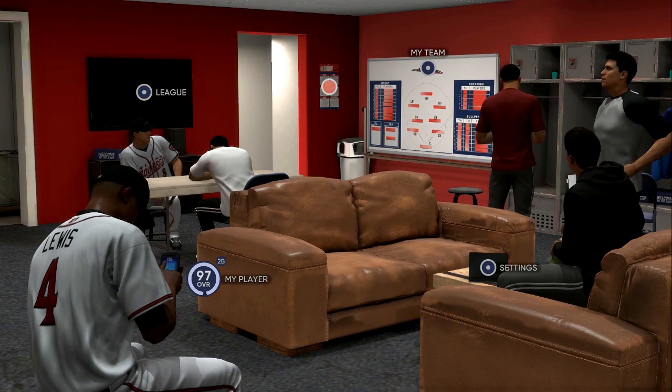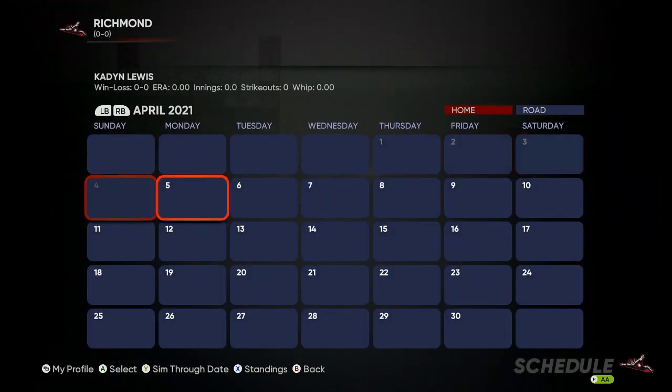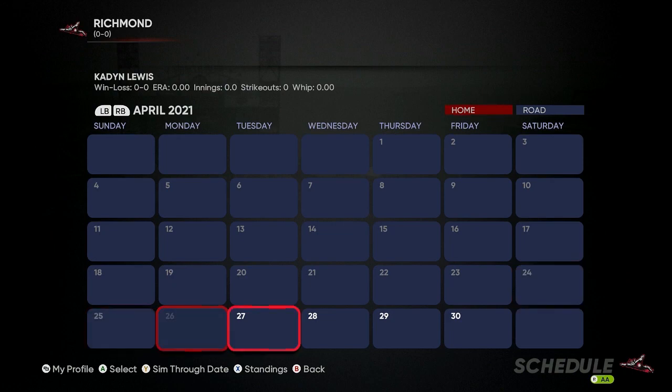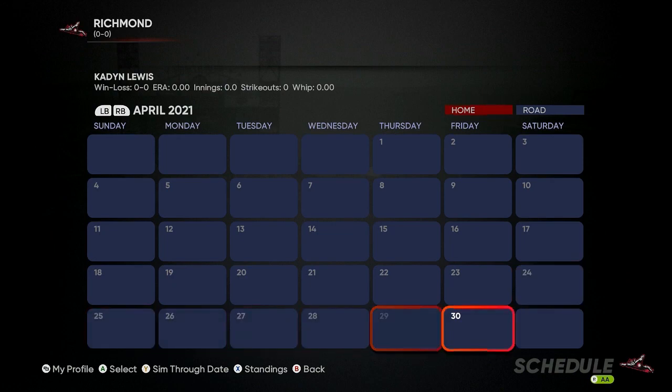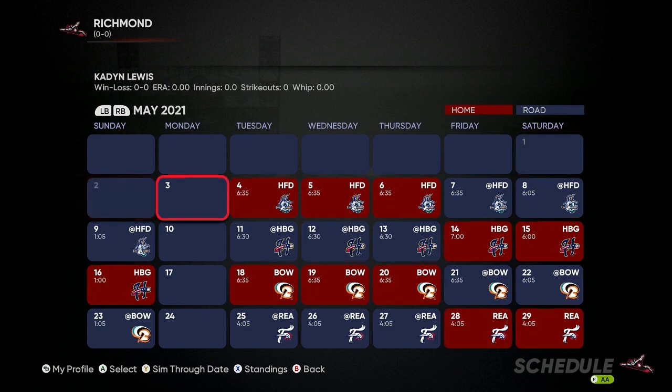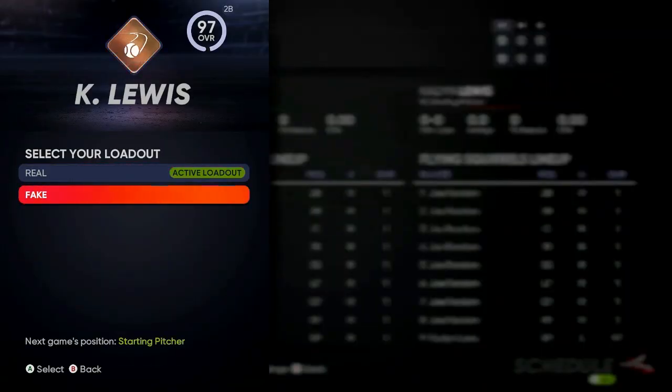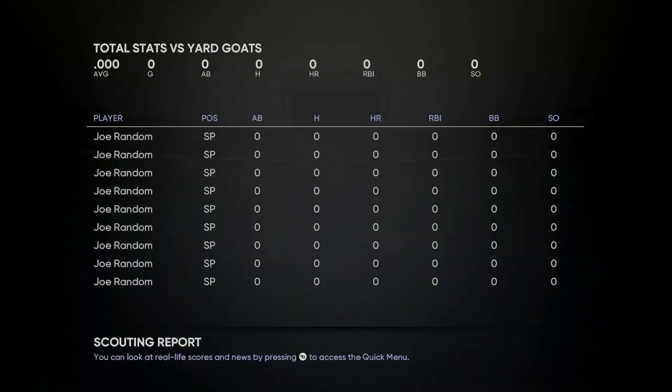We already have our loadout set. Go to Play Next Game — it's going to simulate the whole first half of the season. Once you get up to the first game, enter the game and you're going to see your guy get updated super fast. If you do this 40 minutes a day, your guy will be a beast. We're doing the simulation all the way down to Tuesday the 4th — play that first game.